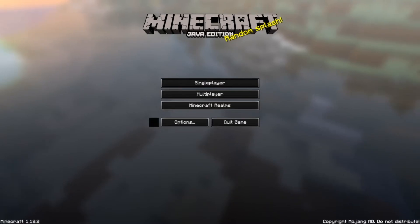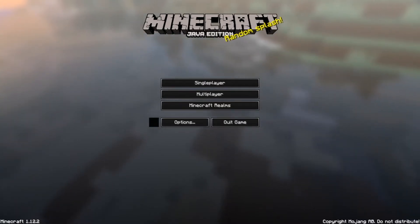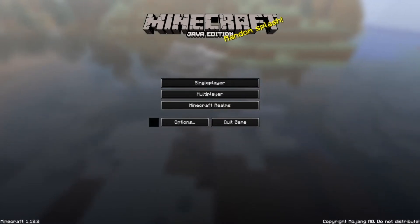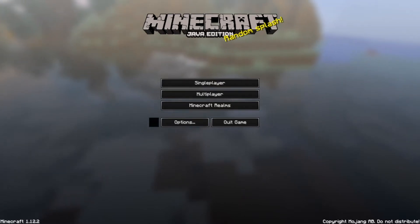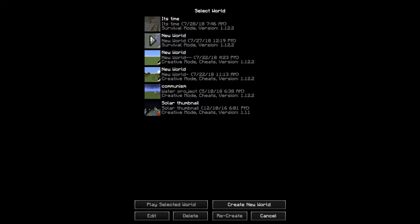I used two computers in the span of these six years and moved over to the second one about two years ago. Obviously this computer didn't have my very first Minecraft world — it's on the other computer. But searching around on the other one, I found the first Minecraft world, found the folder, mailed it over to this computer, and now we have the world. It's called 'It's Time' — I know the name is a little bit weird, but somehow that led to the name.